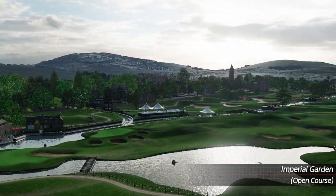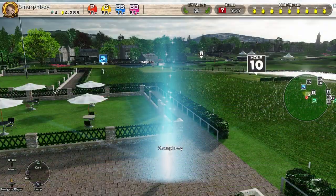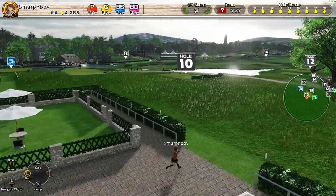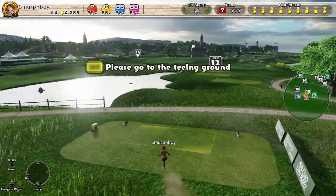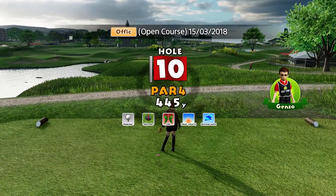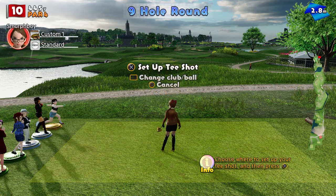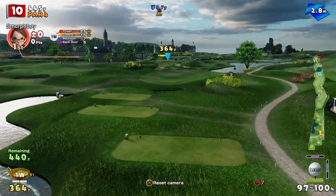Welcome back everybody, some more Everybody's Golf on PlayStation 4. We're going to look at the other half of Imperial Garden today, the Inward 9. Regular tees, normal cups, no rain today. So if you saw my last video, we haven't got the rain. And again, playing this because I think this is pretty much going to be the next tournament, so I kind of want to get a feel for it again, not having played it in a little bit.